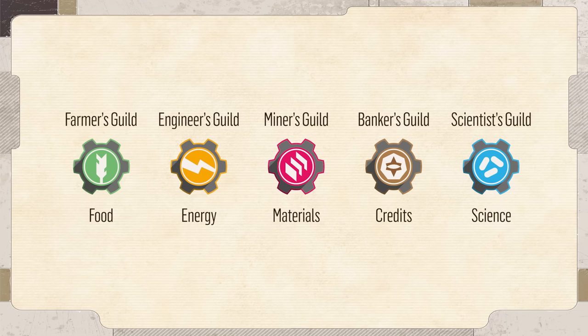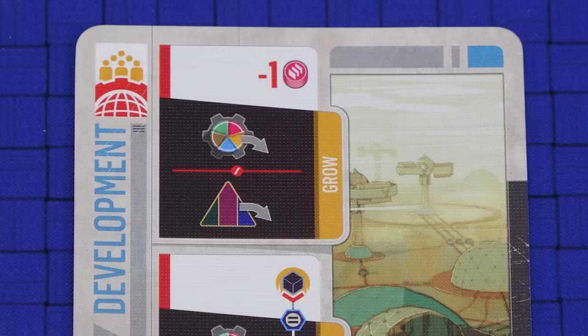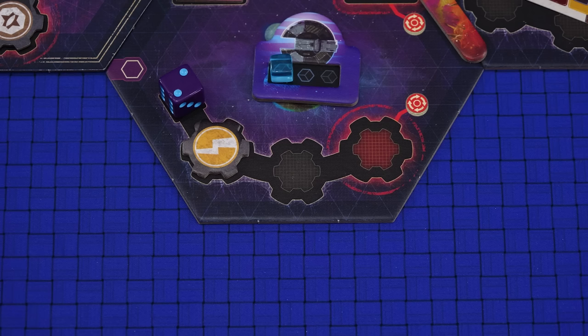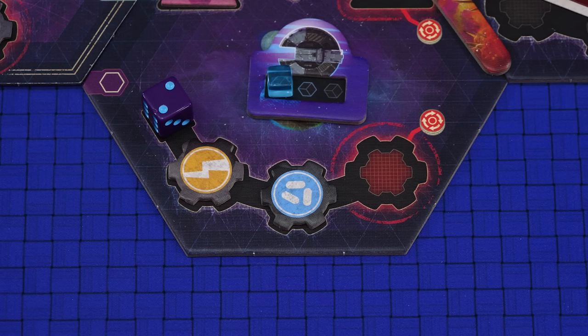Most sectors have a number of spaces where you can establish guilds, and other spaces where you can build installations. Each guild is tied to one of the five resources. Sometimes you will be able to establish a guild of your choice, such as with the grow action of the development card. Other times you can only establish a guild of a specific type, such as the experiment action of the progress card which allows you to establish a scientist guild. Whenever you establish a guild, take one of the type you need and place it on the leftmost empty guild space in a sector that you control. You are allowed to have multiple guilds of the same type in a sector, and establishing a guild immediately increases your production level of the corresponding resource by the population of the sector. So here establishing a scientist guild in a sector with a population of two increases your science production level by two.